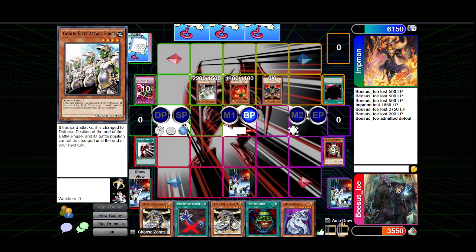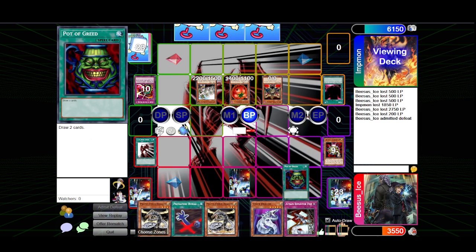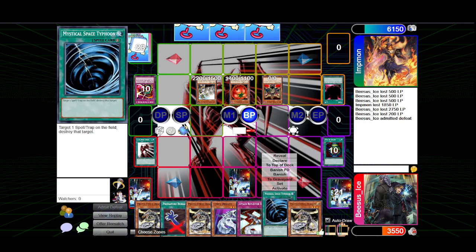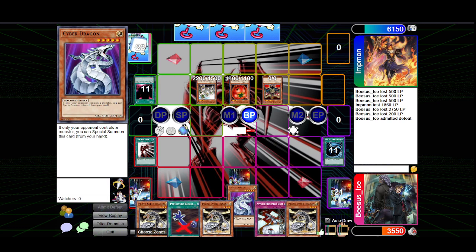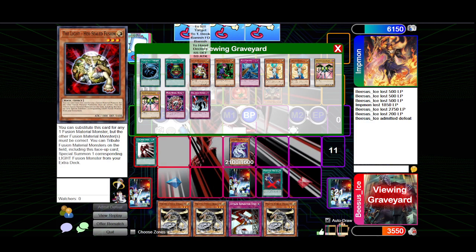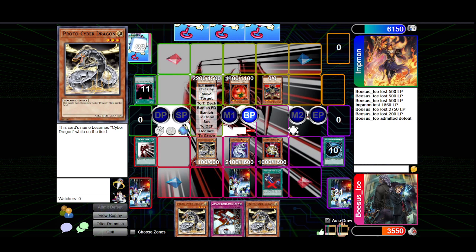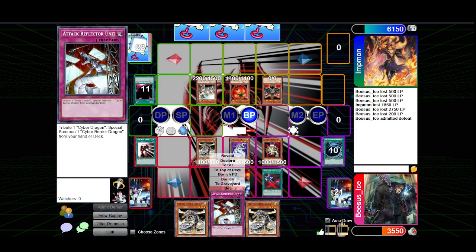Next turn, if you didn't have Goblin Elite Attack Force, I win with my single tribute. Basically the play: I draw for turn, activate Pot of Greed to draw 2, MST either your field spell or back row, special summon Cyber Dragon, Premature the Hex Sealed Fusion, normal summon Proto-Cyber for a Cyber End Dragon. It still doesn't kill Maju Garzet, but it does something. Good game.